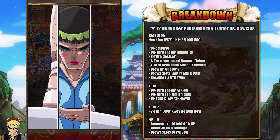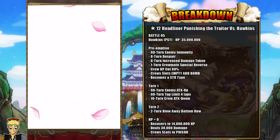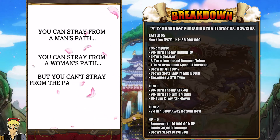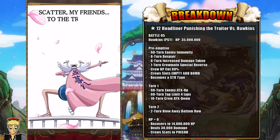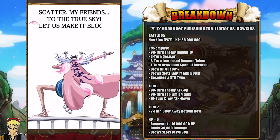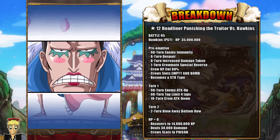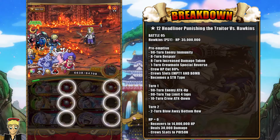We're going to get rid of most of this with Jozu here, which is going to get rid of the despair as well as give us a damage reduction of 80%, which is going to really, really help. Because once you kill Hawkins, he's going to recover with 14 million HP as well as deal 30,000 damage to you. So you're not going to have a lot of HP going into this stage with this team, and the damage reduction is very important — the 80% definitely gives you more than enough to tank that hit.